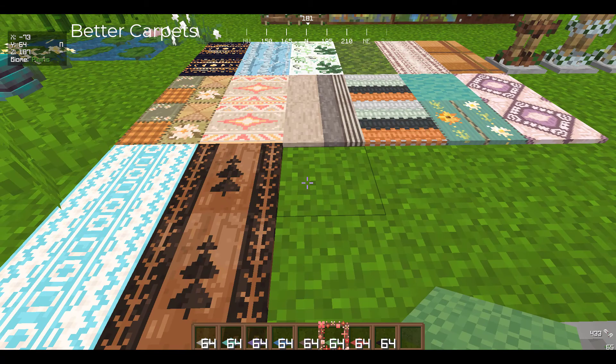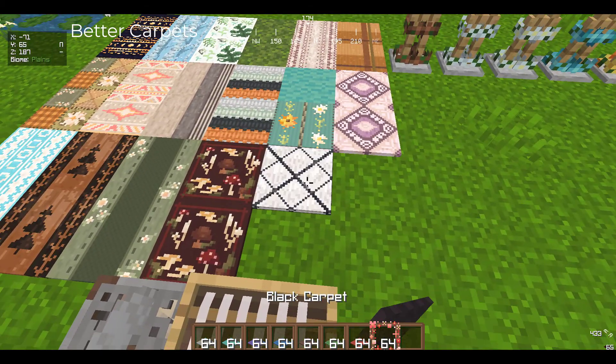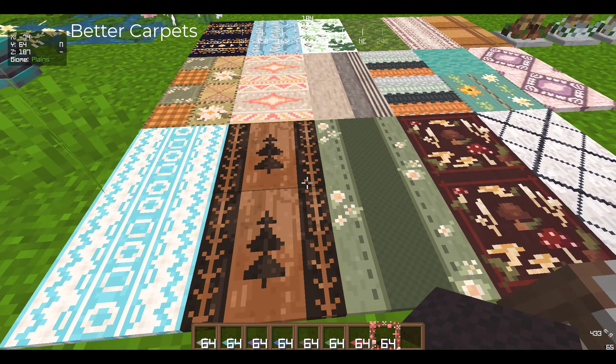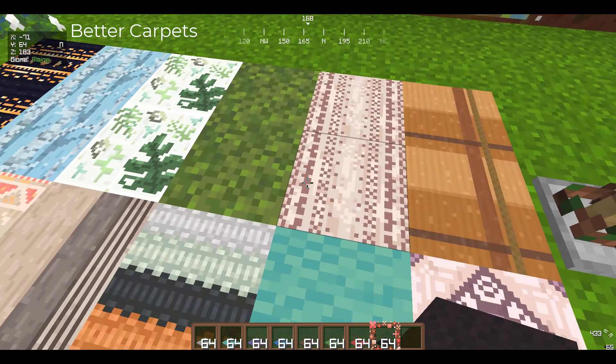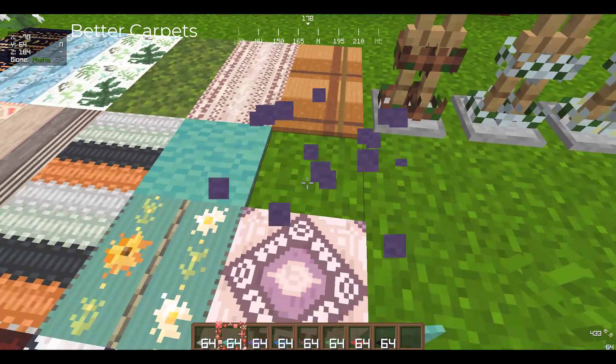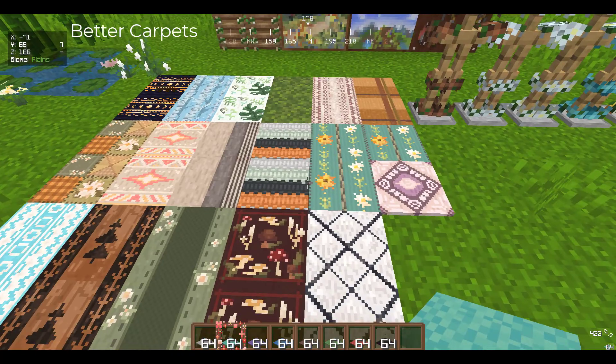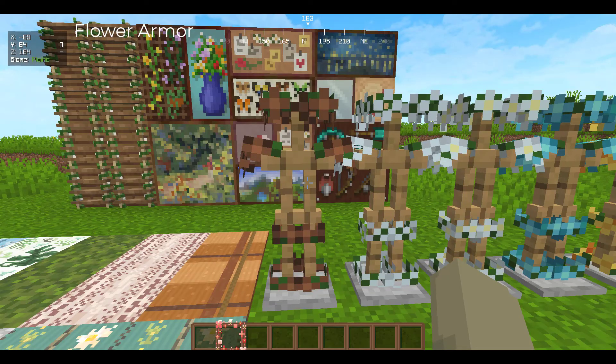Next we have the Better Carpets. The only downfall about this pack is it doesn't show you the preview of the carpets in the previews, but other than that it's great, it's cute, there are great options. There's also a flower option, like a mossy flower grass option. I don't know what was going on with the cyan carpet but I fixed it. The quilt one is my favorite.